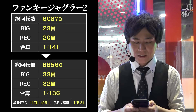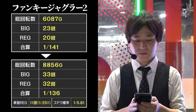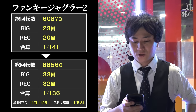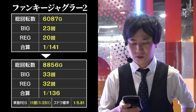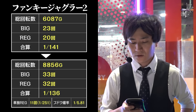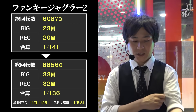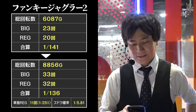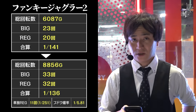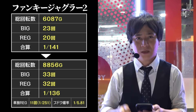本日の結果ですが、投資1012枚に対して回収836枚、マイナス176枚でした。ファンキージャグラー2の最終データは6087ゲームのビッグ23・レギュラー20から打ち始めて、最終8856ゲームでビッグ33・レギュラー32、合算136分の1。自身で単独レギュラーを11回引けて251分の1と設定6の実践値をはるかにぶっちぎっています。ただ武道確率が5.8分の1と良くなかった。総じて設定5・6の並びというところで、レギュラー確率は設定6の近似値で、ビッグ引き弱の6という可能性もあります。